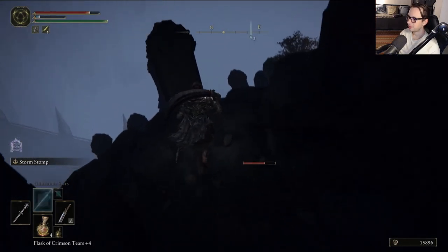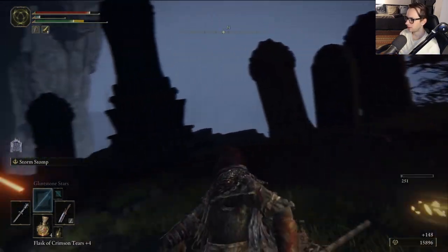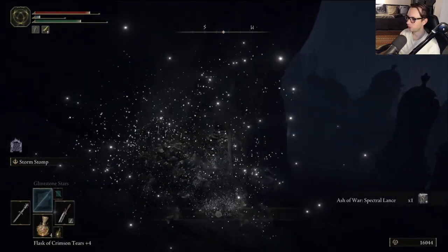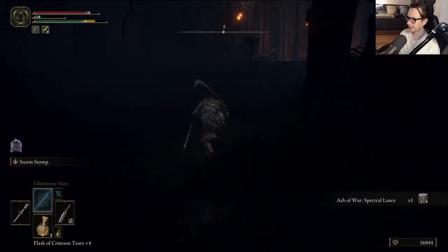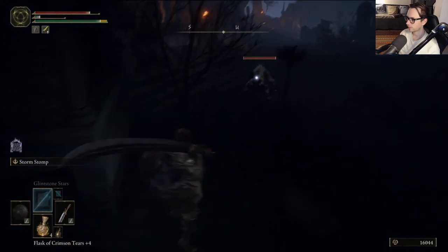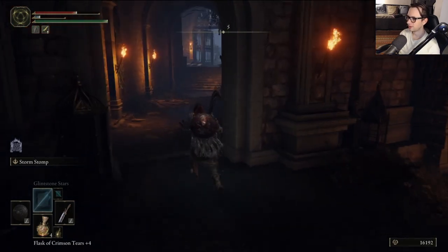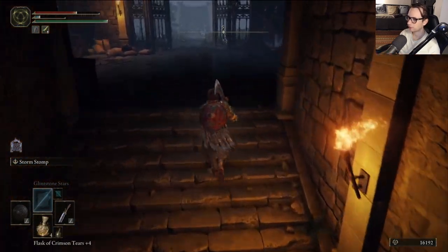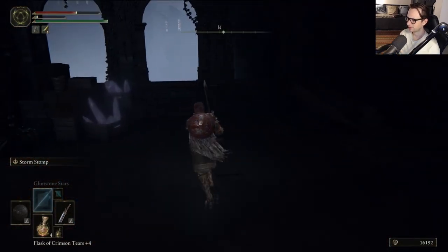Either everything is mega resistant to magic, or my magic powers are being exposed as pretty piss poor. Spectral lance, ash of war — I do need to check out my ashes of war and see if I have anything useful, because this Stormcaller spell I have is not very useful — it stuns enemies but that's about it.